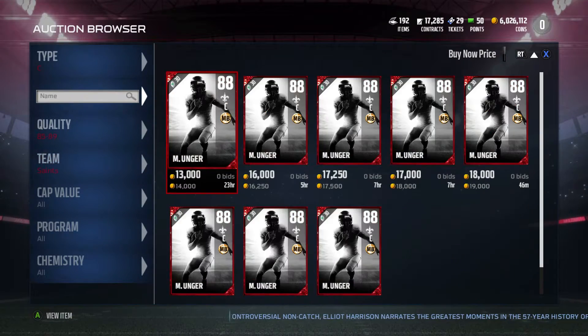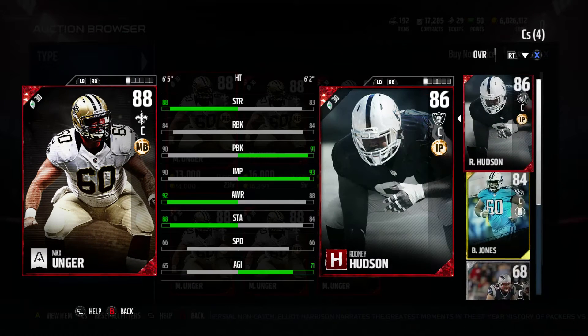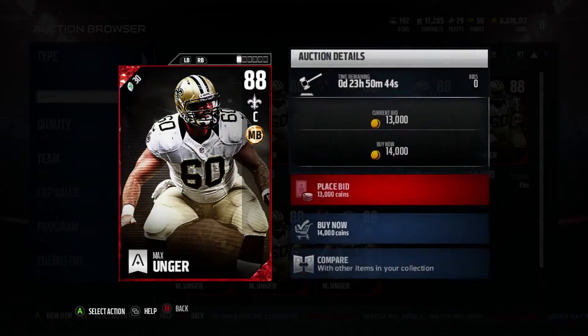Next guy we have is the Saints player who is now with the Seahawks — when Jimmy Graham was traded from the Saints to the Seahawks. Actually, he went from the Seahawks to the Saints, and Jimmy Graham went from the Saints to the Seahawks. This is Max Unger, with 88 strength, 90 pass block, 84 run block, and 90 impact block. Definitely a great card.